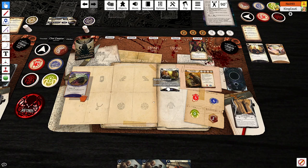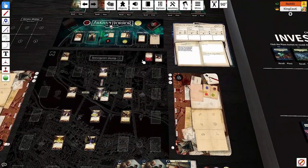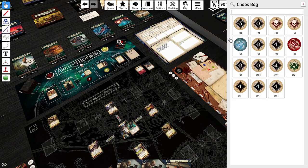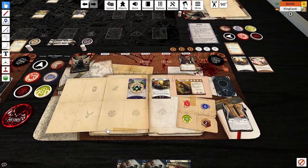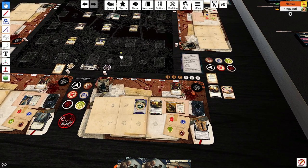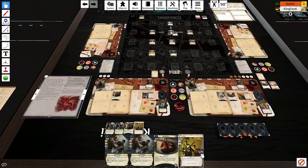Hooded cloaked figure person — that's a great choice. Two actions remaining, I'm going to investigate twice. First attempt — your clue is yours. Nice. Let's just dodge him for one more phase. Cards and resources — that's so huge. We go up to one doom.